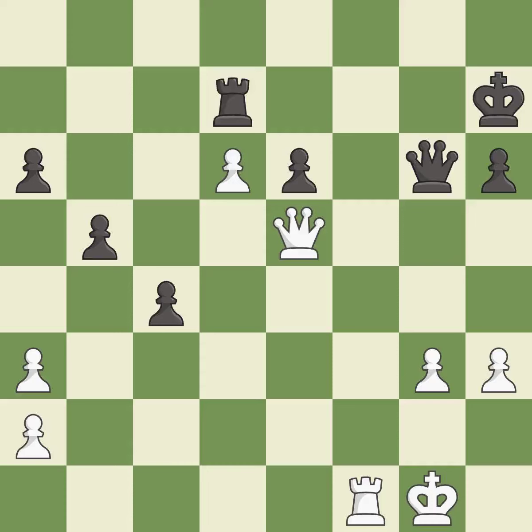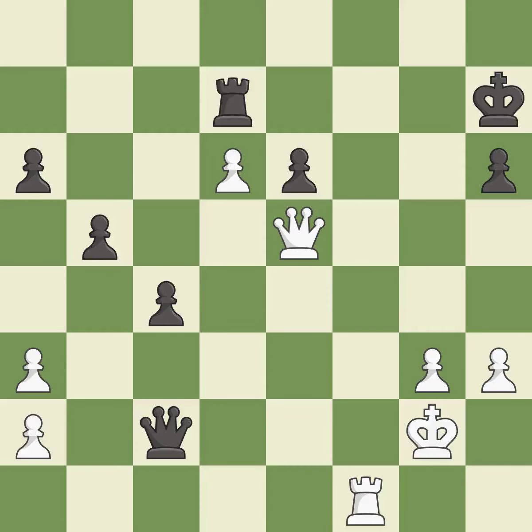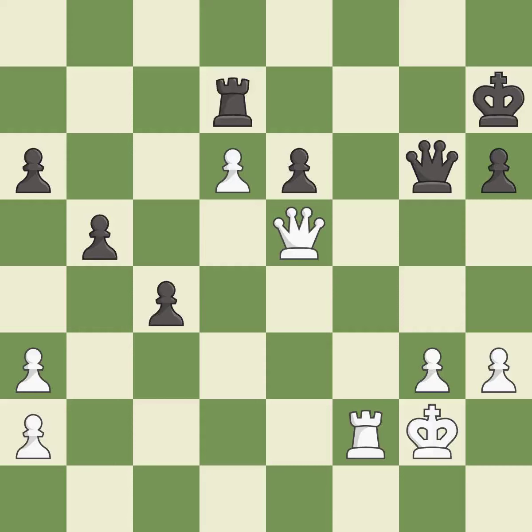This misses an opportunity to threaten winning material — an inaccuracy. An active king is critical in the endgame and getting it off the back rank is the first step — good. This ignores an opportunity to challenge the opposing rook for the open file — an inaccuracy. This defends the attacked pawn. This is the only good move — a great move. This defends a pawn that was under attack and had no defenders — best. This misses an opportunity to threaten winning a queen — an inaccuracy. Only one move worked there, and this wasn't it — a mistake.